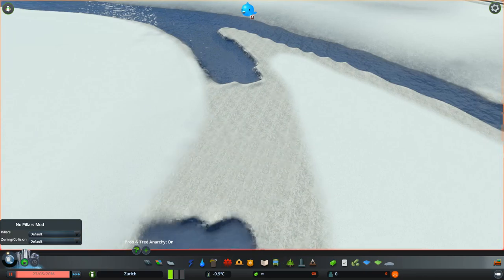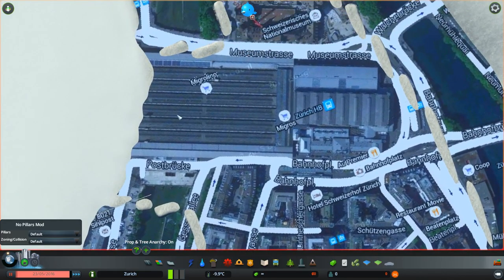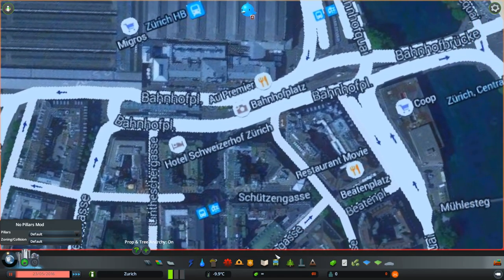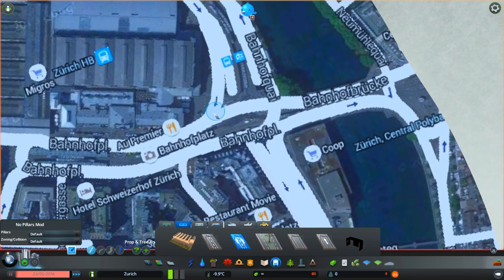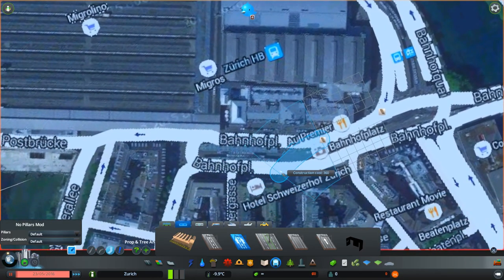I've lined up my new high-def map overlay and we're going to start with the Bahnhof and work out from there. This is Bahnhofplatz — the station square, literal translation. Let's go to our trams — these are nice. I'm going to take a two-lane one-way road and start here, come along here. I'm not going to worry about putting this building in for now — I'm going to focus on the station itself. Let's turn snap off and try that again.